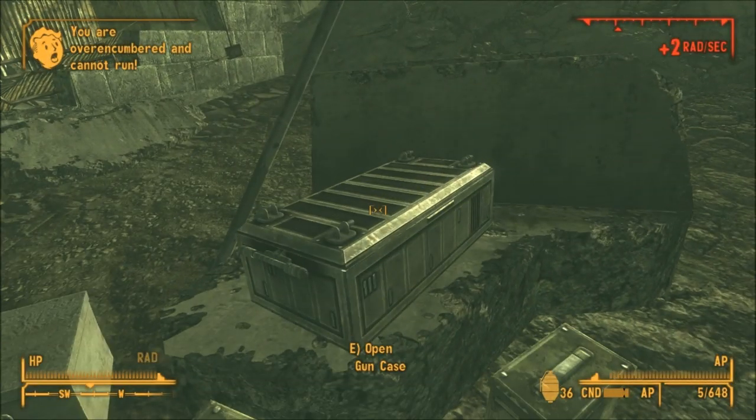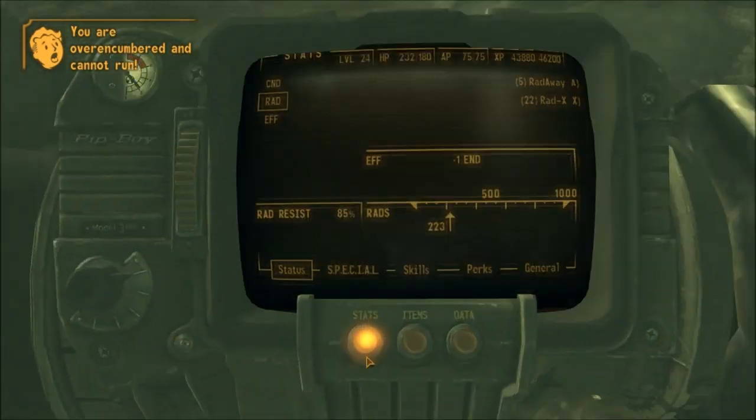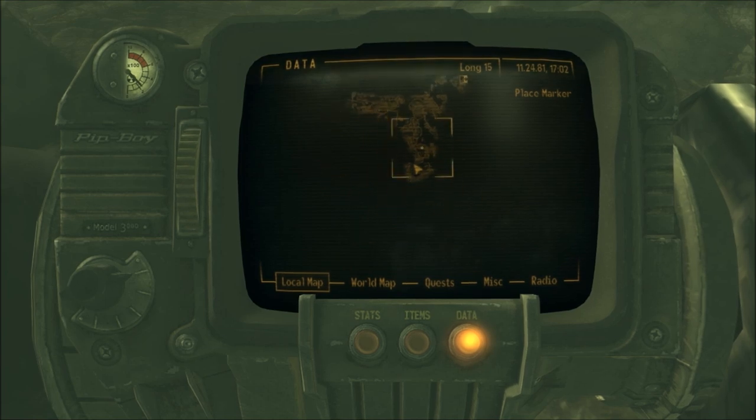Once you take care of Colonel Royas, go up to the gun case that's behind him and you will find the Great Bear Grenade Rifle plus some ammo to back it up. I'll show you where it's at on the map — it's basically on the bottom of the Long 15.